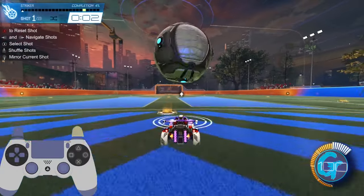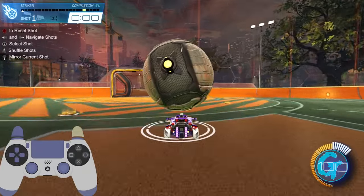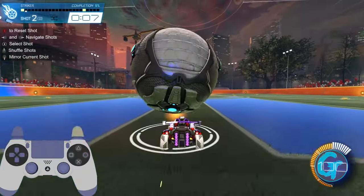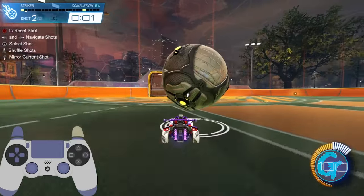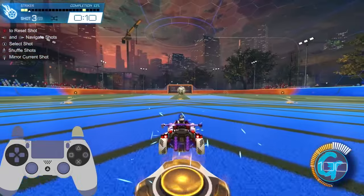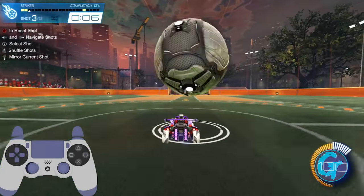The first thing we're going to learn is to dribble on the ground. Kudos if you can already do this, as it will make the next steps much easier to learn. For this setup we simply drive into the ball, give a quick puff of boost to get underneath it, and feather your gas or boost as needed to maintain the ball on top of your car. Start as slow as you can, making minor adjustments to your steering, gas, or boost as you get the feel for the ball.